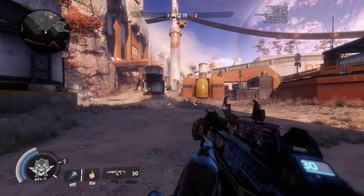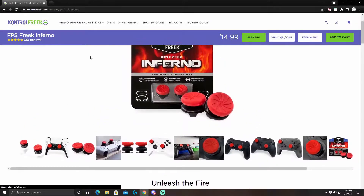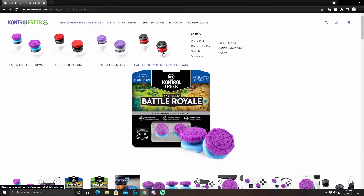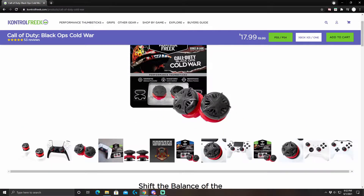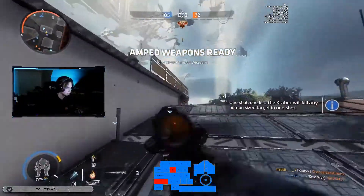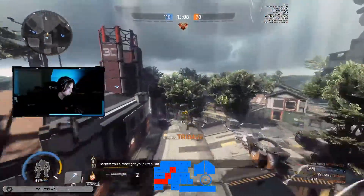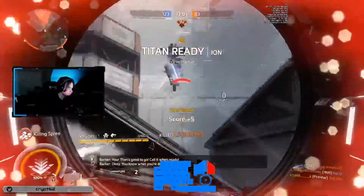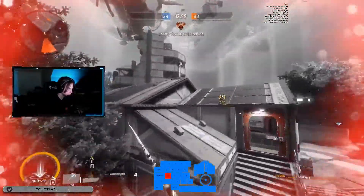There are a few products that claim to help improve your control and aim by adding to your controller, but I personally have never used those and I don't think they're really needed. Also, most games give you an option to control your sense independently on the X and Y axis, so essentially you can look up and down faster than you can look left to right. This can be useful if you need a slower sensitivity to track horizontally or a faster sense to flick vertically, but most of the sensitivity is just personal preference.